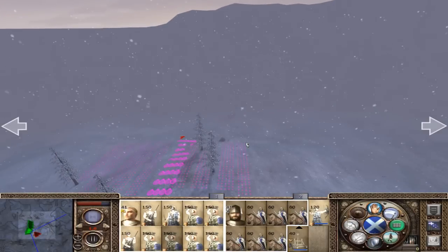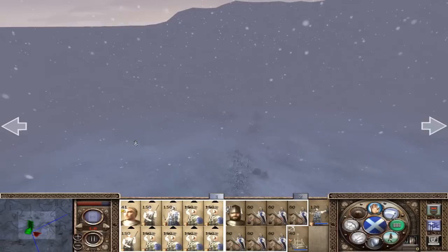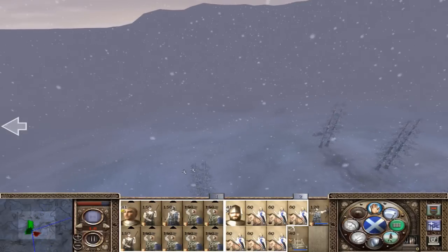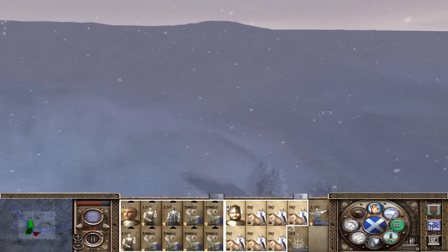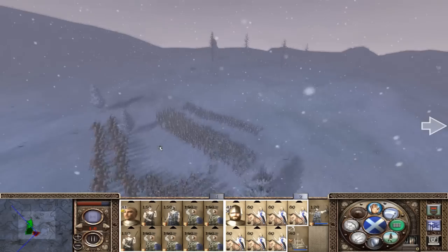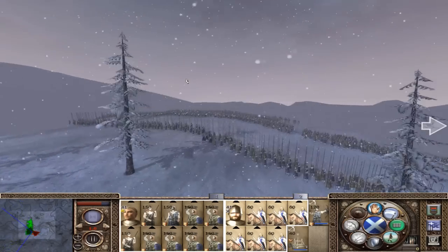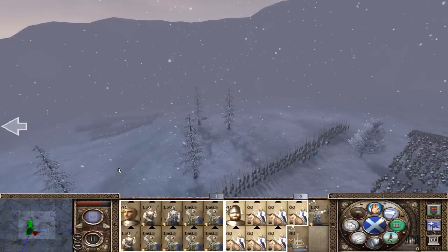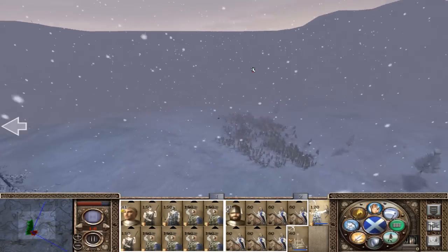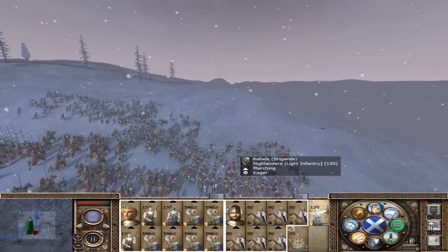We'll put our men down here. They're choosing to attack us on a hill - they're just going to be mobbed by our men, this is not going to be fun for them. The good thing is, if their cavalry charges us that would also be really bad for them. Highland knights - we got a catapult in, I wonder if it will do a lot of damage.